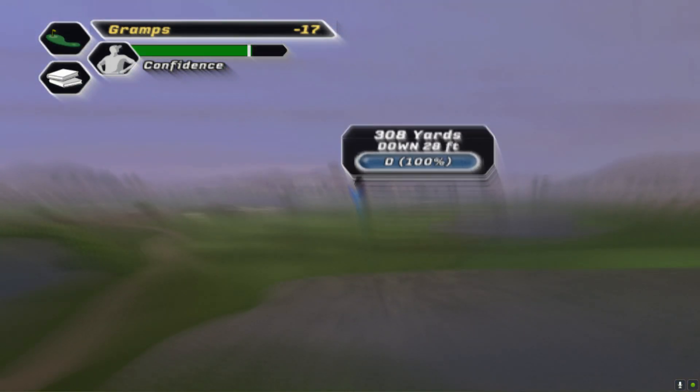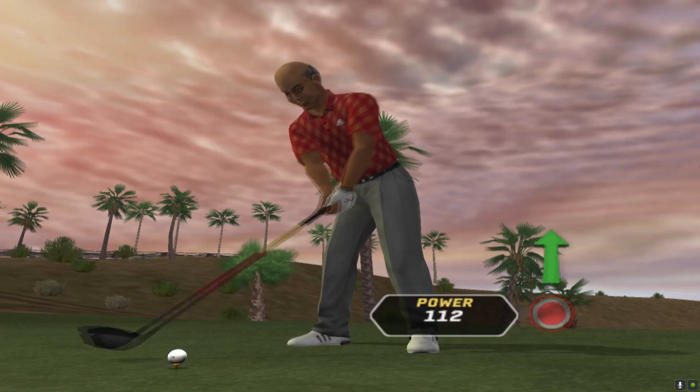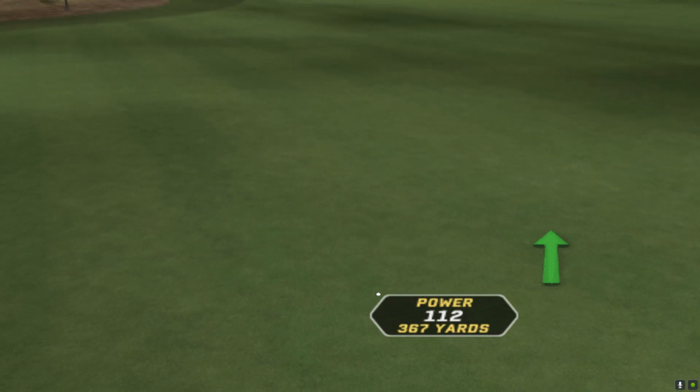Par five — let's try and get an eagle to finish. It's downhill, let's blast it. Here comes the grip. Bounce on the path, little wall on the path.